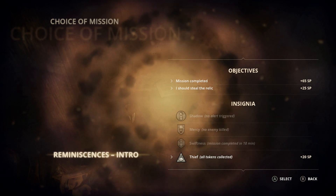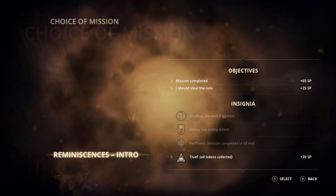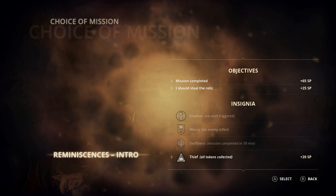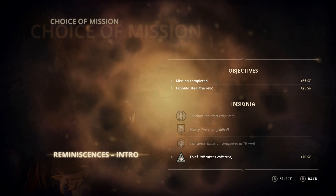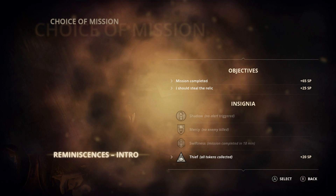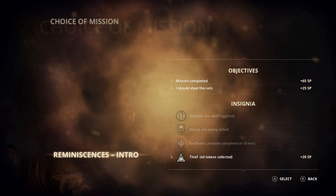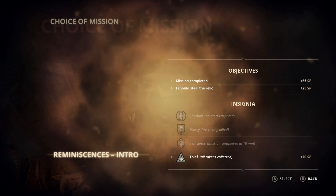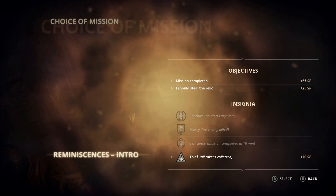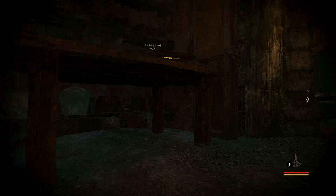You can still get: swiftness - mission completed in 18 minutes; mercy - no enemy killed; or shadow - no alert triggered. That just gets you more skill points, probably at least 20 or more. One of the bugs or glitches in this game - I read about on the PC Game Wiki - said that replaying missions from here can screw things up or cause you to get soft-locked, stuck in the hideout and unable to progress forward. So all I'm concerned with is completing the missions, getting the relic, and getting the coins.